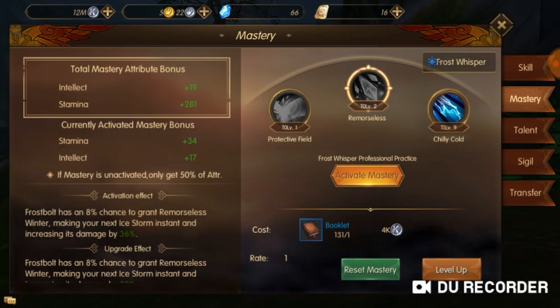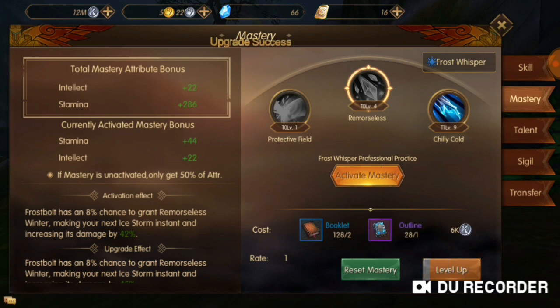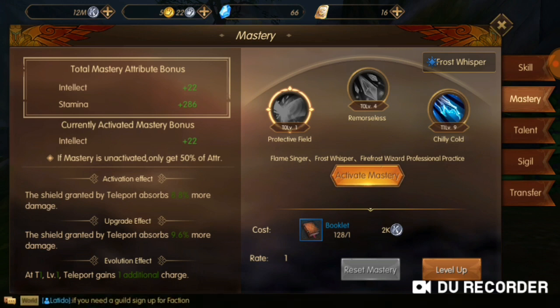If I put one point into Remorseless, I get 50% of the attributes it offers — for example, 50% of stamina and intellect, depending on Remorseless's level. Let's go ahead and level that up once. There you go, my power just went up. I'm getting 50% of those attributes that Remorseless has to offer.